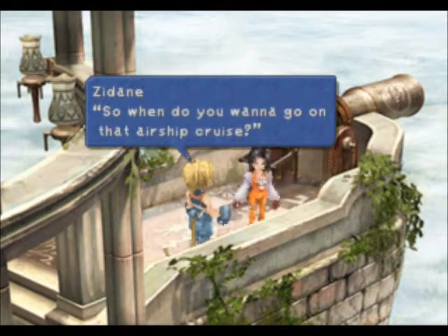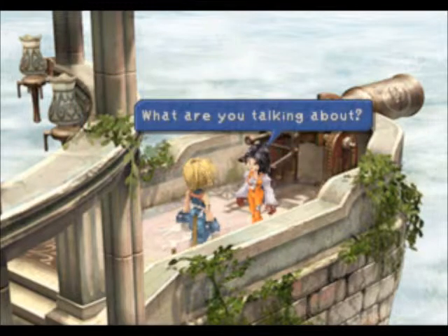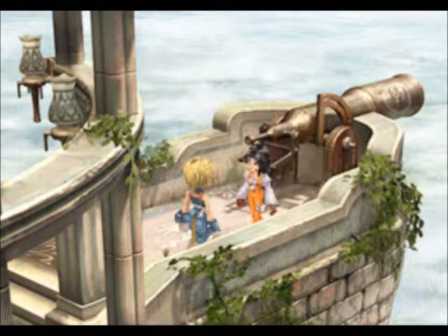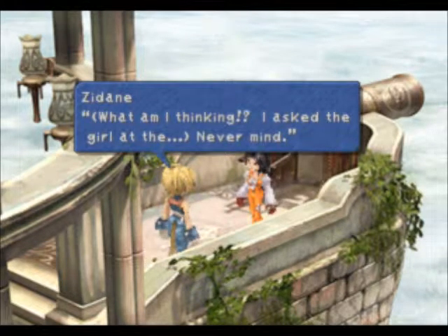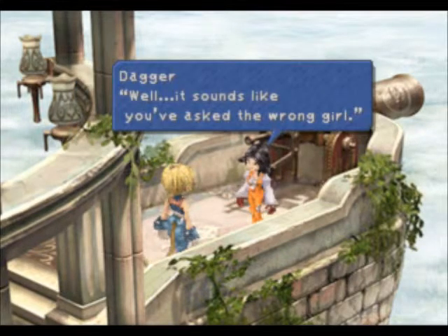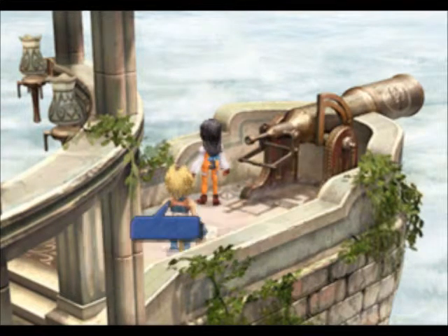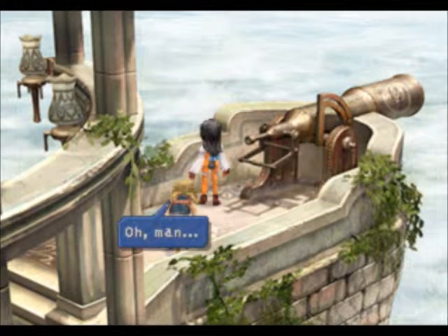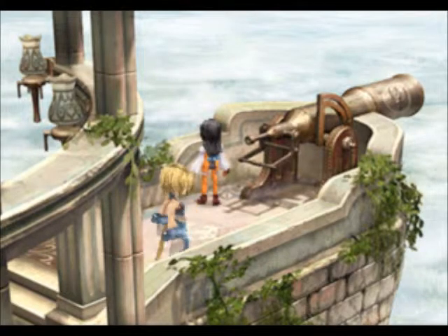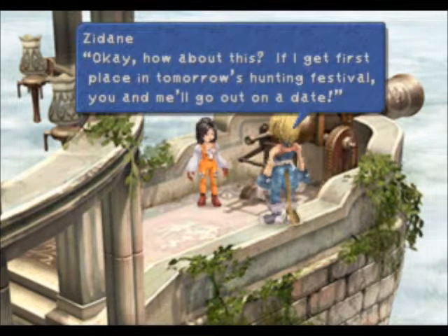'Hey, Dagger. So, when do you want to go on that air show cruise?' Zidane is an idiot. I think he asked the girl at the frickin' restaurant! That's like making out with a girl and saying the wrong name. 'Hey Tracy!' 'What the heck? My name is Linda!' Ohhhhh!